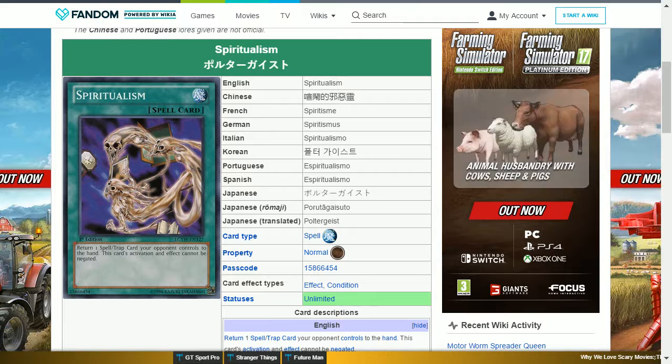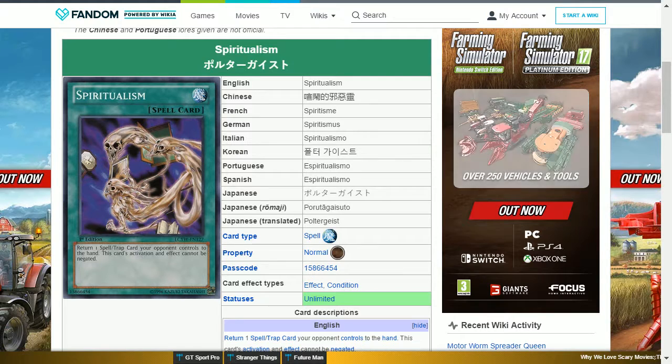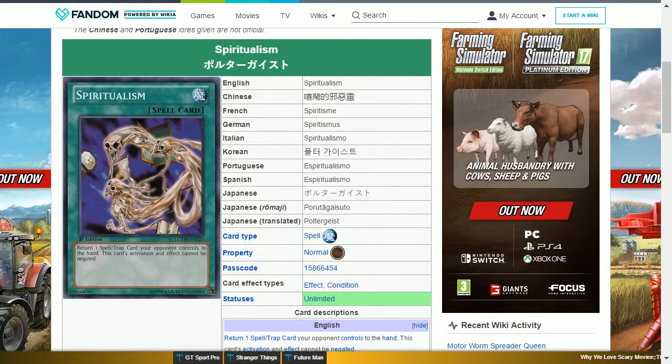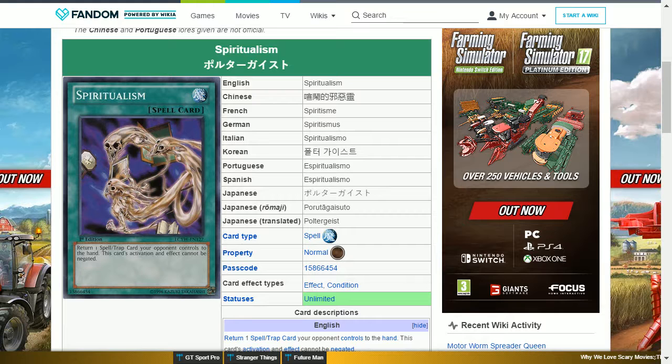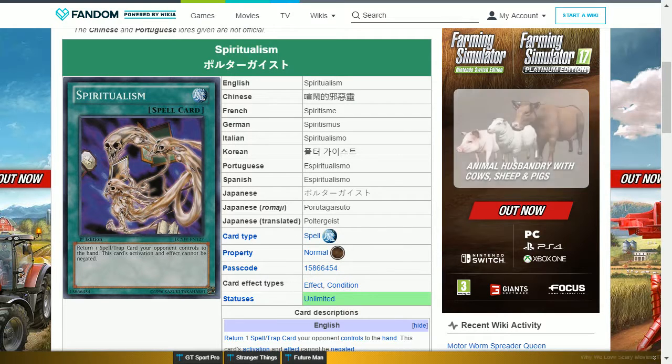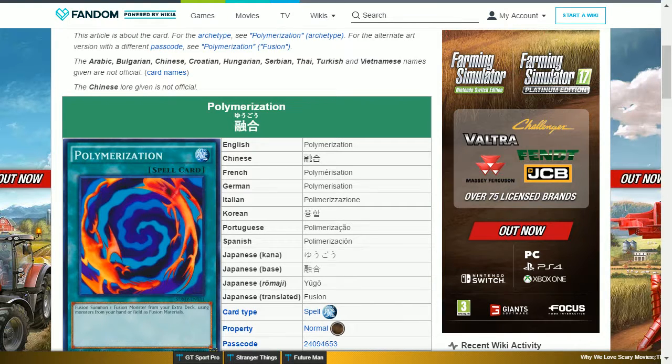The next card is a secret rare normal spell card that says: return one spell or trap card your opponent controls to the hand; this card's activation and effect cannot be negated. This returns a back row card without your opponent being able to do anything about it, useful if you want to push the game, but it's not the end of the world if you don't get it.